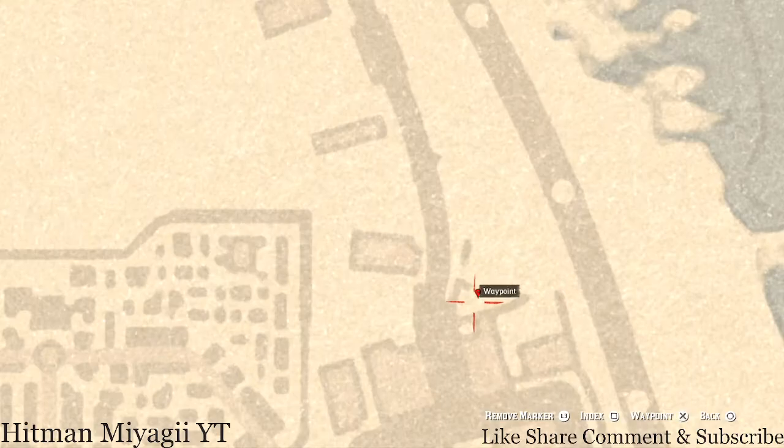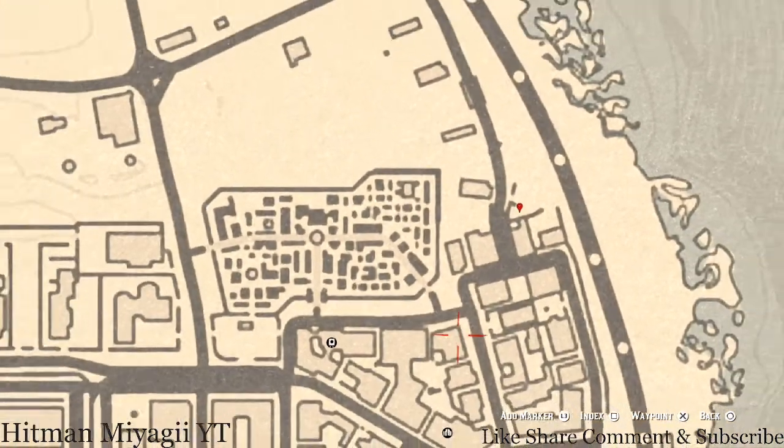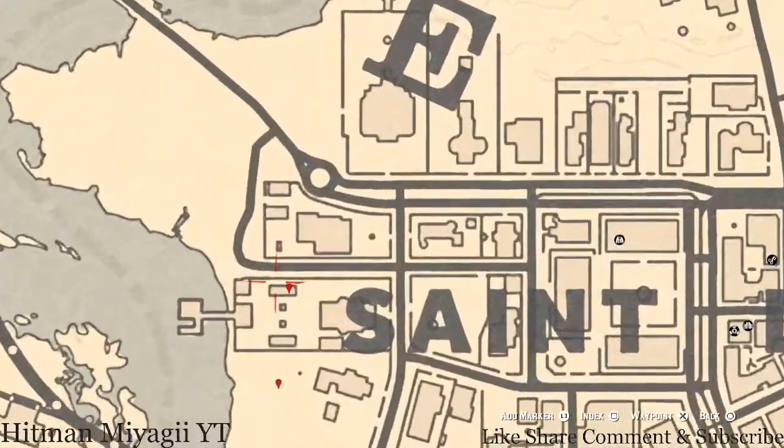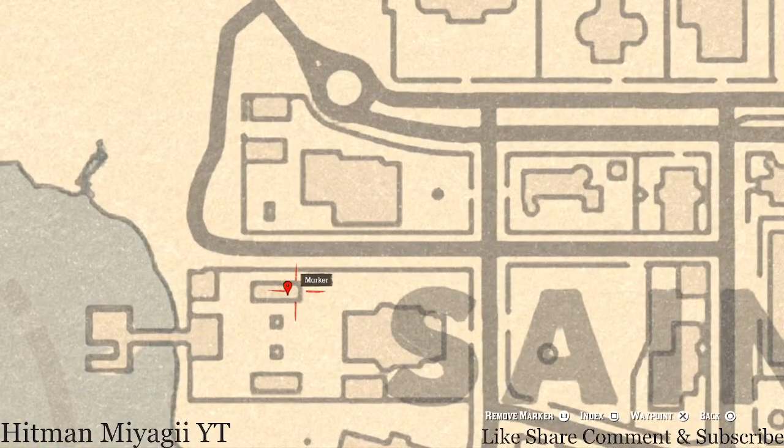At this next marker there's another family heirloom — a New Guinea rosewood hairbrush. It's on white wicker patio furniture, a love-seat type bench outside. Come right here and that's where you will see it.